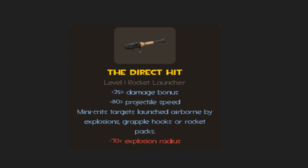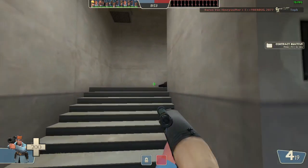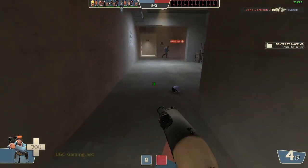So we'll get into it. It has a plus 25% damage bonus, so it does way more damage. Plus 80% projectile speed, so it's pretty fast. Mini crits launched when the target is airborne, so if someone rocket jumps over to you, you can kill them pretty fast. And minus 70% explosion radius.